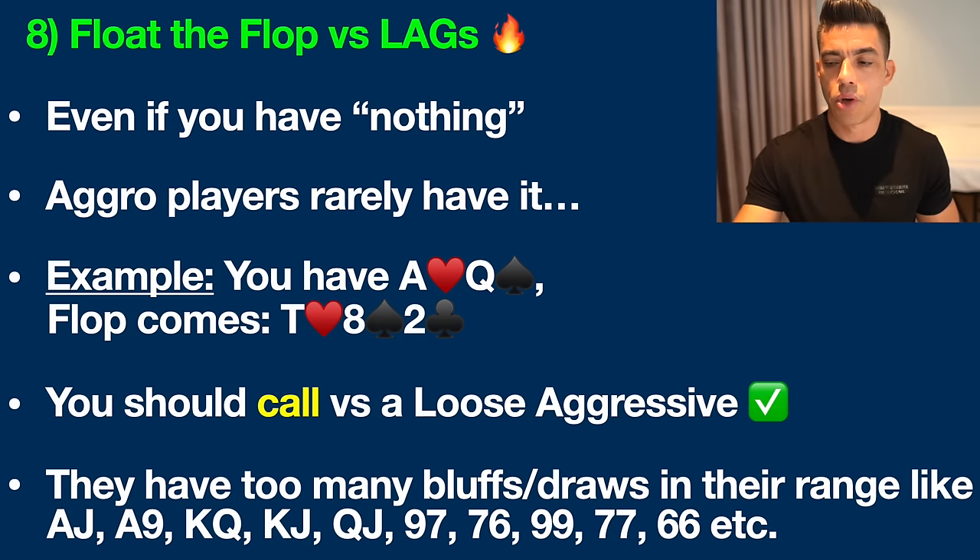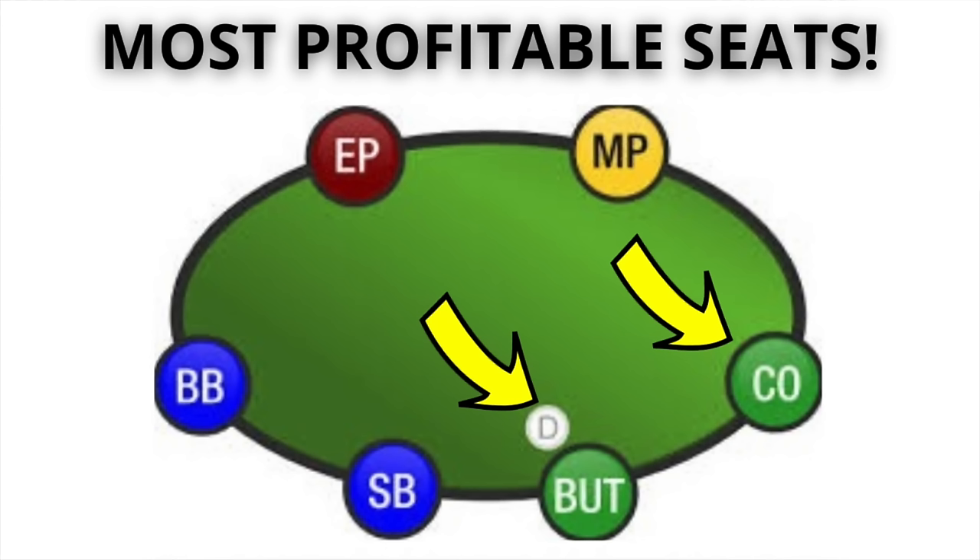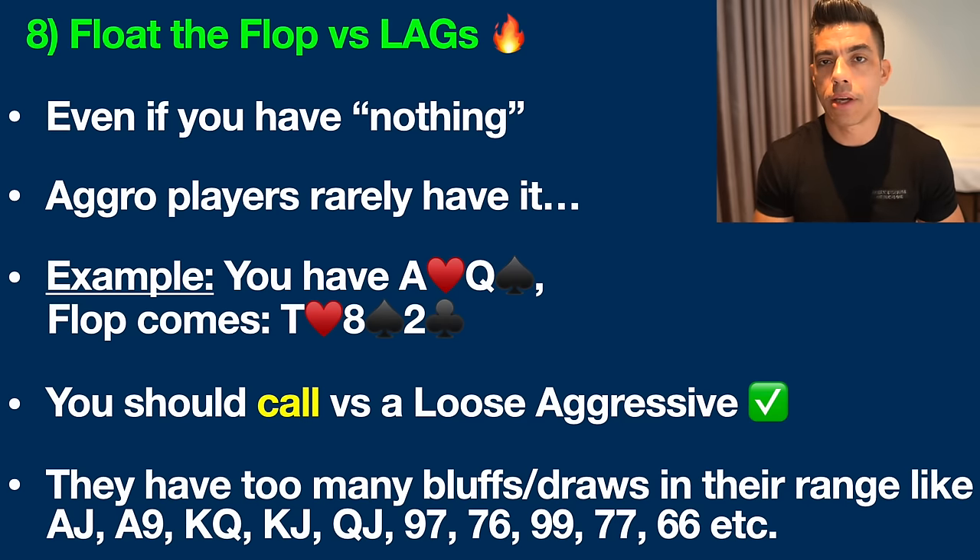Moving on to number eight: floating the flop versus a LAG. Let's talk about a different situation where we are the pre-flop caller, up against an aggressive player on a flop where we've totally missed. Floating in poker is when you make a call in position — meaning you're acting last on the flop, turn, or river — with the intention of taking the pot away later in the hand. We are up against a LAG, which stands for a loose and aggressive player type, who has a very wide range and can have a lot of different hands.